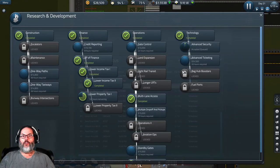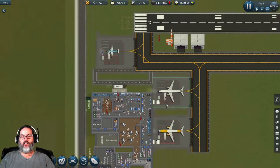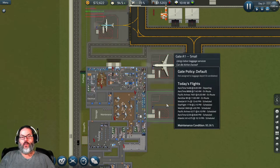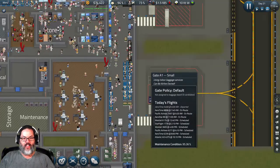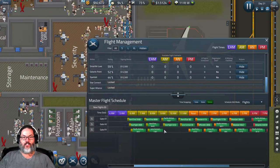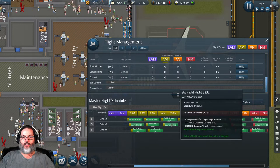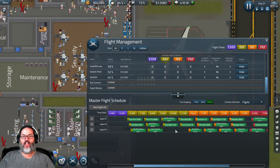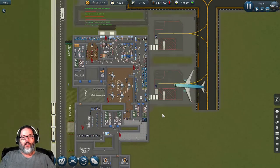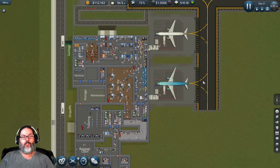What do we have to research to get early morning flights — is it operations? Also real quick, we could build a standby gate, because as you get more flights, whenever a flight gets delayed the next plane can't land since there's nowhere for it to go. You build a gate just like we have here, put in a gate desk and employees, and set it as standby in your flight schedule. If one of these flights can't land, they'll land there instead — meaning you could still get your perfect bonus. But if planes aren't having to go to standby, you're losing revenue, so it is a trade-off.